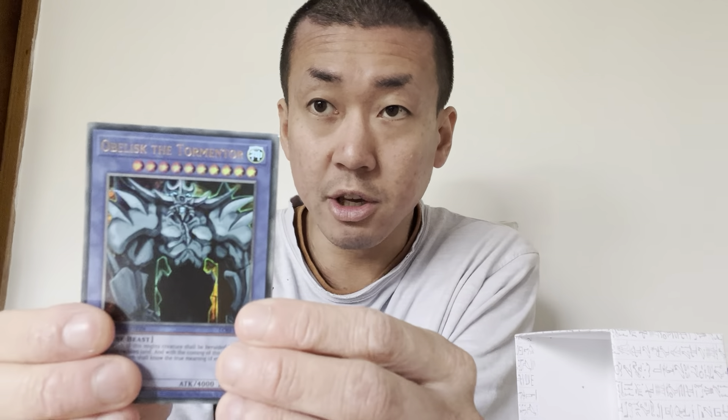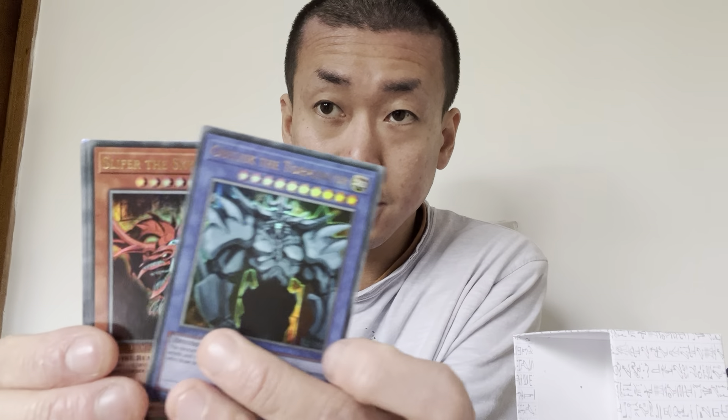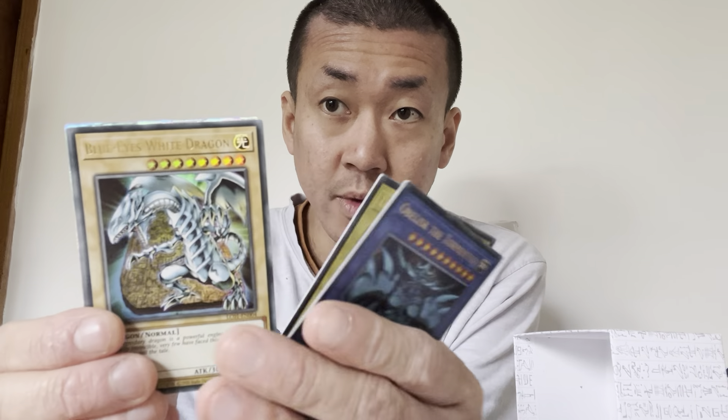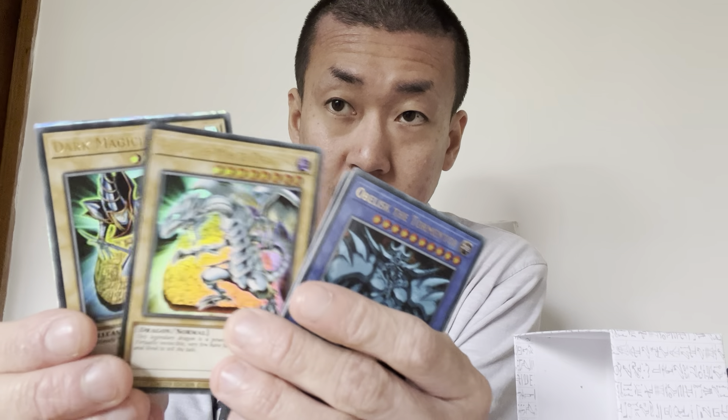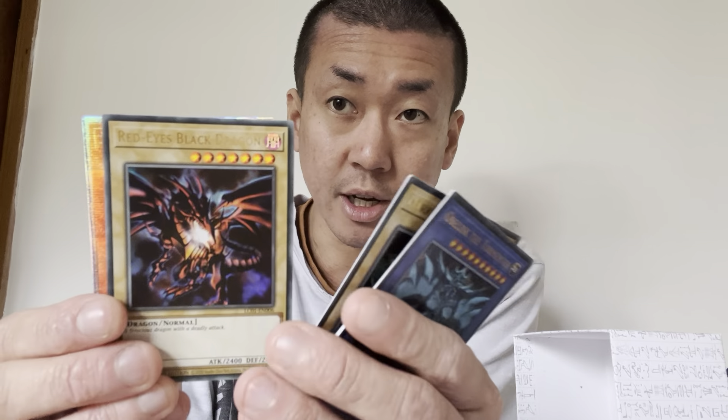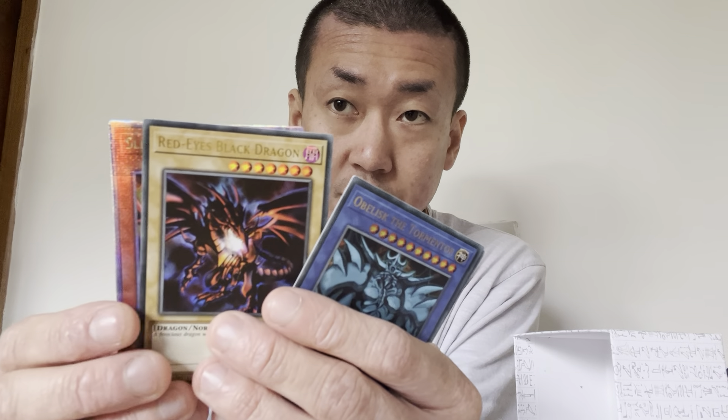It comes with a quarter of a century holo from either one of these cards, randomly, so you never know which one. I'm hoping to get all of them, but most of all I want Obelisk or Blue Eyes.